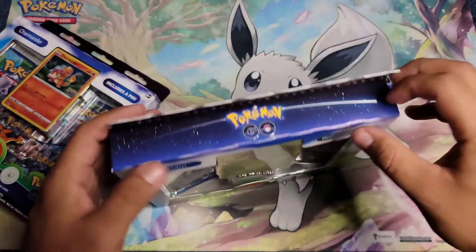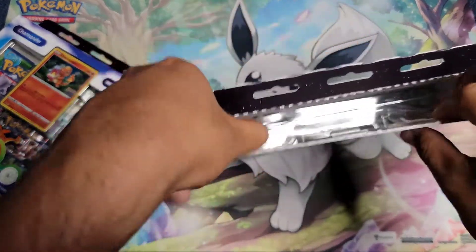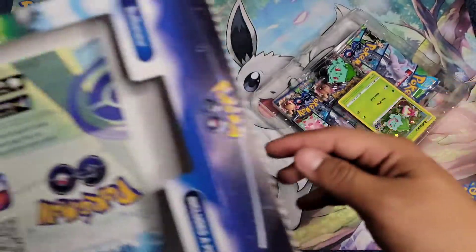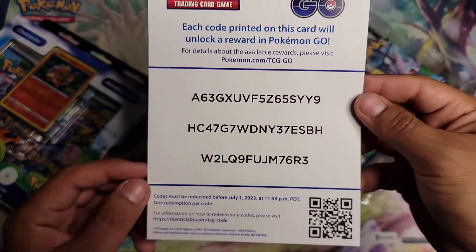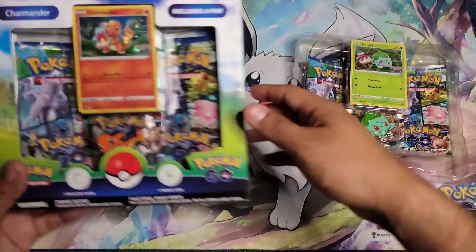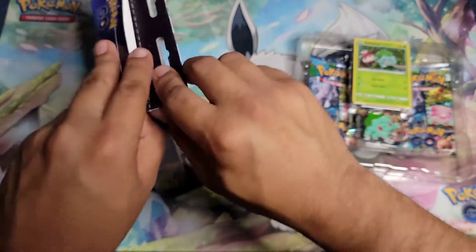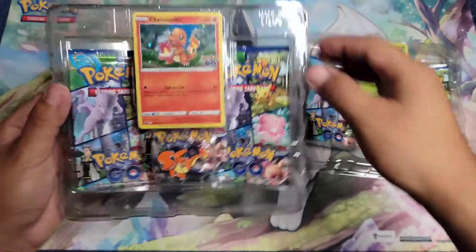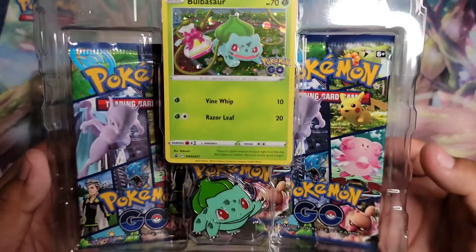Without further ado, let's get into these. I'm still on the hunt for the Smeargle Ditto — that's the one card I really want. Here are the codes if anyone wants them; I already have the T-shirt so I don't need them. We've got the Bulbasaur one out, and now let's get the Charmander. We have to collect these pins too — I just want the cards and their value.